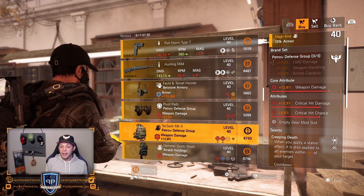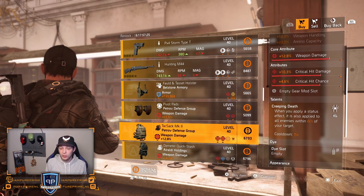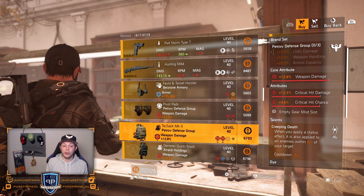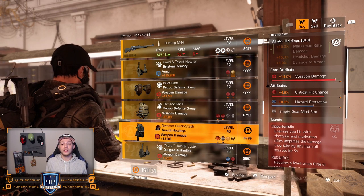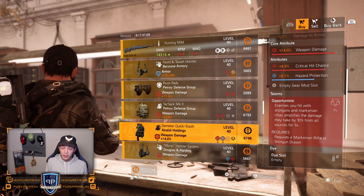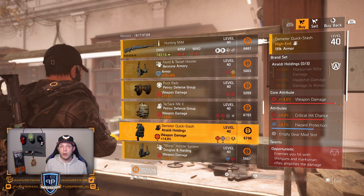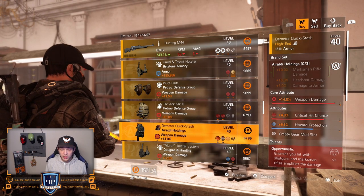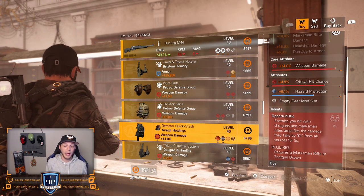The Petrov backpack could be nice as well, especially with TU-12 around the corner — the only thing you'd have to change is the Creeping Death, and then you have a very nice backpack for your full red build. Backpack from Auraldi: 14% weapon damage, 4.9% critical hit, and Opportunistic on there. Opportunistic could be nice if you're already using a marksman rifle. Roll the hazard protection away for some critical hit damage or headshot damage.